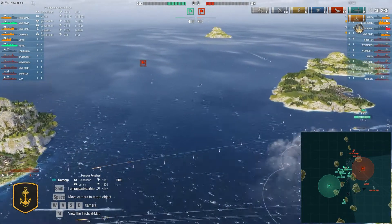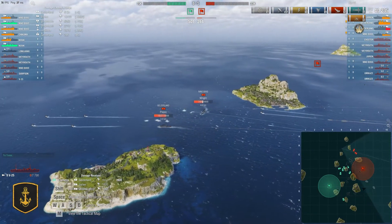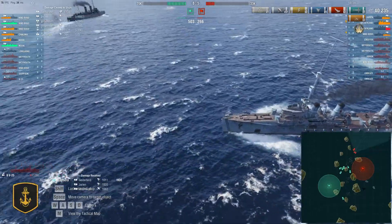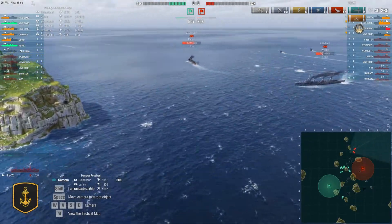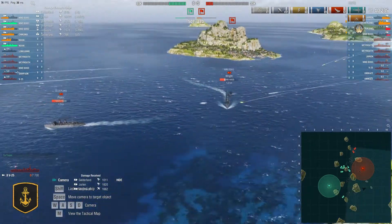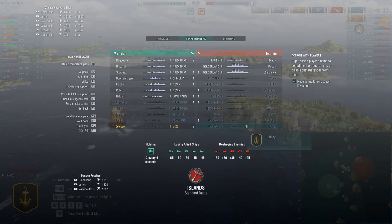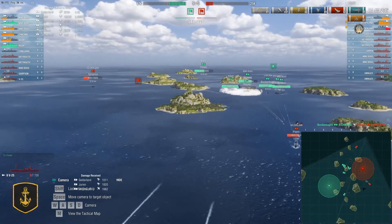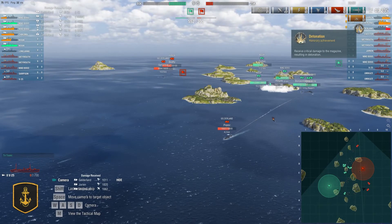Right, the two ships left on the other side - Yurian and Gilderland. Nino Bixio - this is an Italian tier 2 cruiser. Italians have those semi-armor piercing shells which are really good against lightly armored ships. In this case most of it is just bots against bots. Me and one other guy on the other side - we both died. You can see it's nine to five; they have three ships left. I just wanted to show you the detonation that can happen, so be wary of that.